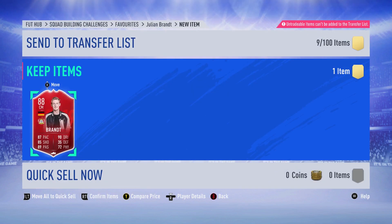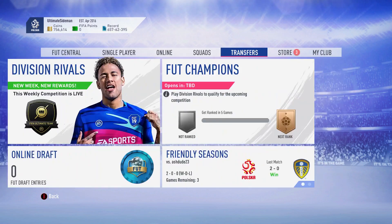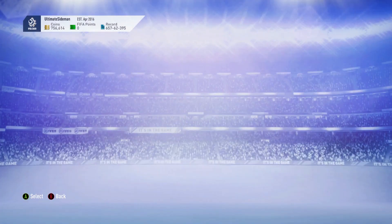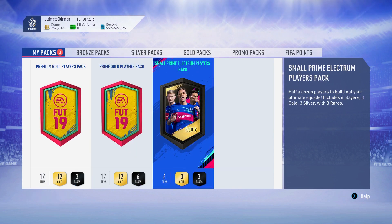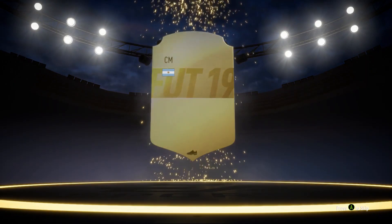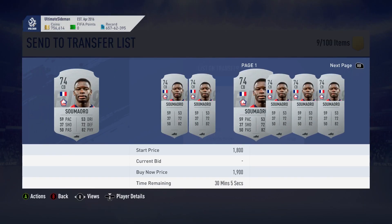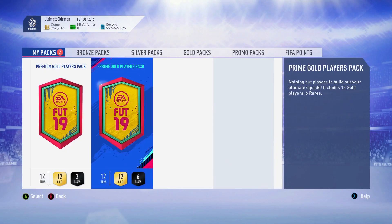I've already looked at the stats so let's open the packs - a small prime electrum players pack, a premium gold players pack, and a prime gold players pack to finish it off. I think this SBC is really good value for money - on Futbin it says it's about 120k, so I think that's very good value considering the card you get. Let's check if the silver goes for anything - no it doesn't, put that in the club. 25k pack and 45k pack coming up.